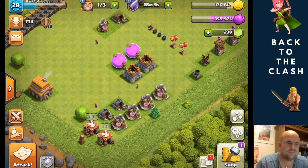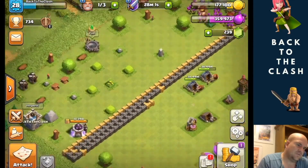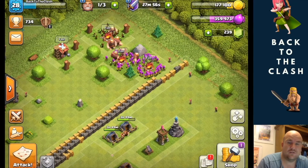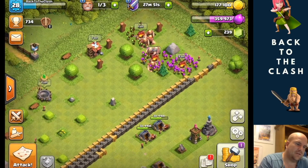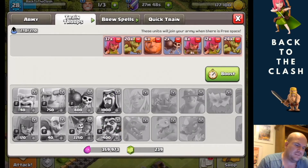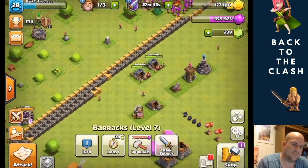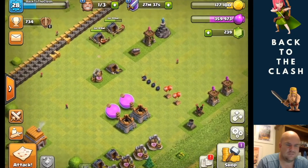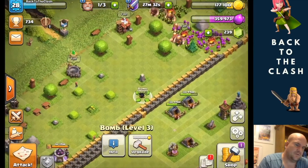Fundamentally over the next couple of days it's just going to be a case of do some attacks, get some loot, and just work my way through the base. The army camps are always going to be the priority to get more troops. I did upgrade one barracks which gives me the chance to build the wizard, but I'll never use wizards at this level of the game so I'm not rushing to do the other two.